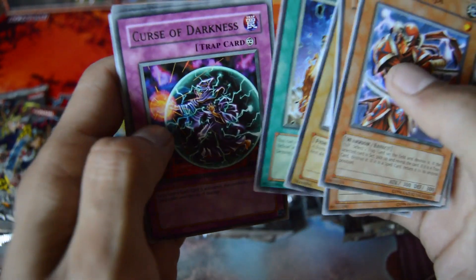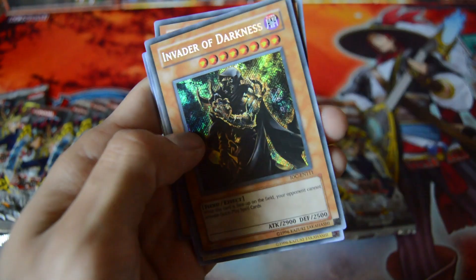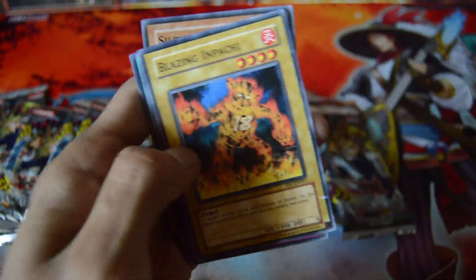Ojama Delta Hurricane, Curse of the Darkness. And there we go — we got one of the two Secret Rares: Invader of Darkness. Nice.